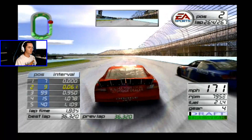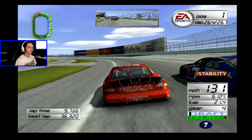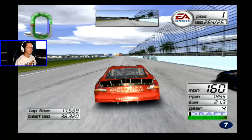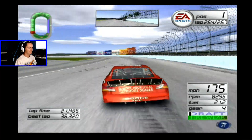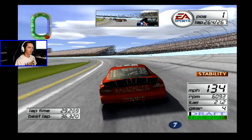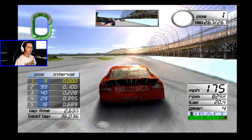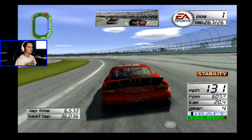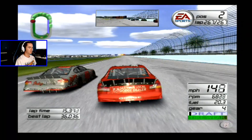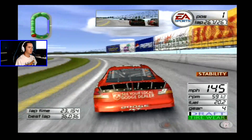I'm getting a run on him now. I'll definitely get underneath him going into one here. Run underneath Casey Atwood for the race lead. Can I clear him? Can't quite clear him yet, still trying to get by him. Still side by side for the lead. I'm gonna clear him now - slide up in front of him. I got the race lead now. I'm coming to three laps to go and I just need to hold off Casey Atwood and the rest of the field. Jeff Burton and Sterling Marlin are right on my back bumper.